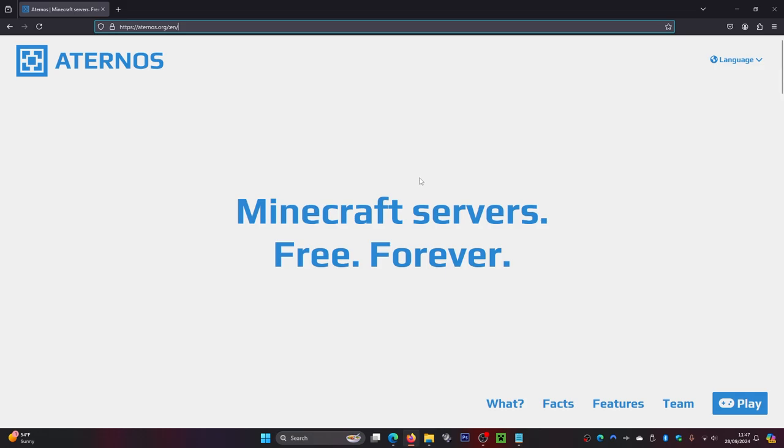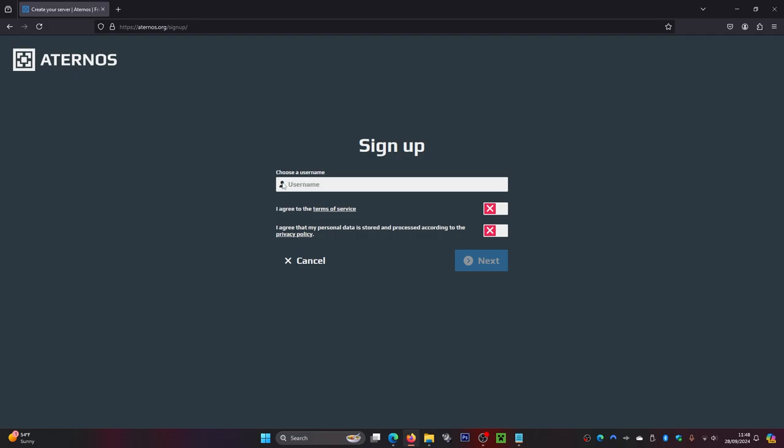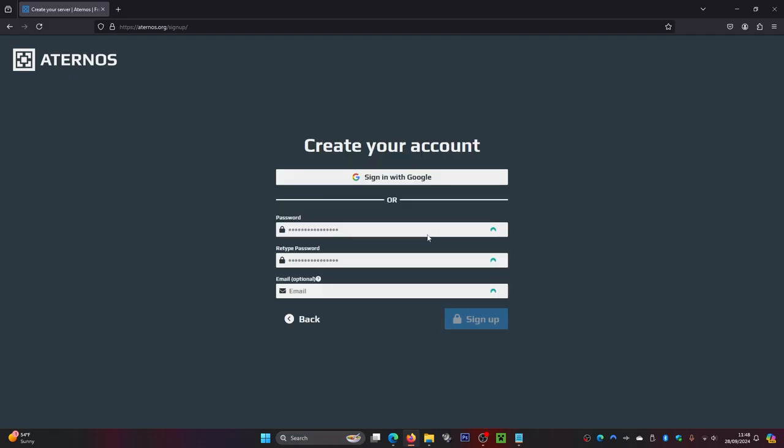First, we're going to make a server. Come down to the corner and click on 'Play Now.' You'll need to make an account, so click the 'Sign Up' button. In here, make yourself a username — I'm just going to call mine 'Slow' with a bunch of numbers on the end. Agree to their terms of service and click 'Next.'